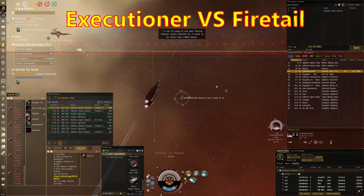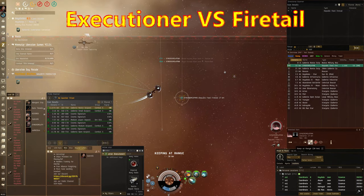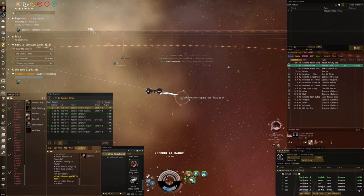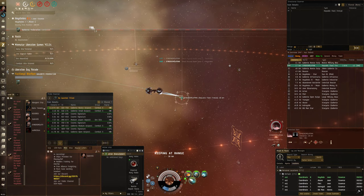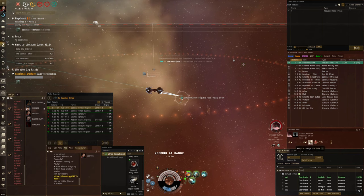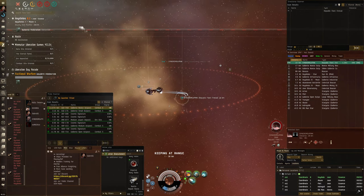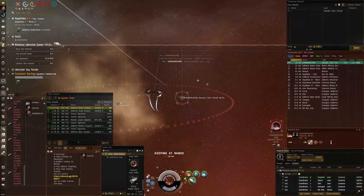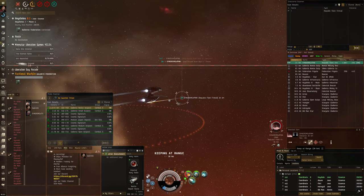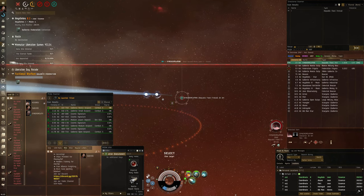Alrighty, so in this first fight I'm in my kiting Executioner. I'm waiting inside the Plex and a Firetail comes in. It's actually Sinema Pan - he's a streamer, I watch him every now and again, he's a good dude. He comes in with his Firetail and I didn't really notice until after the fight that he's got a 10MN afterburner - an oversized afterburner in his fit - which is very interesting. I suppose if I was in a scram kiting fit it would allow him to dictate range. But he's got autocannons and as long as I'm keeping him at a good range, I should be able to kill him.